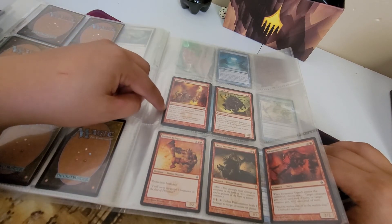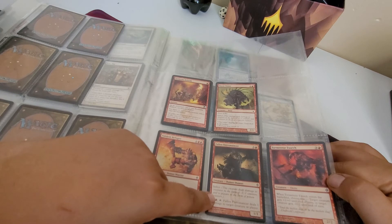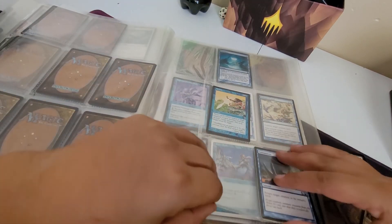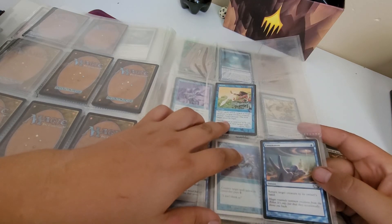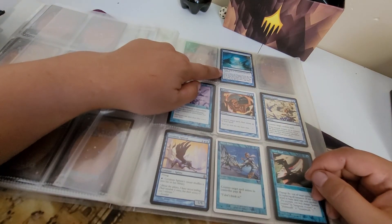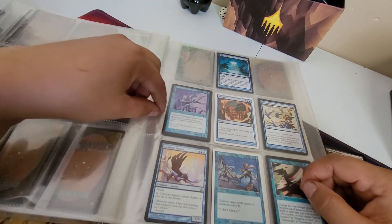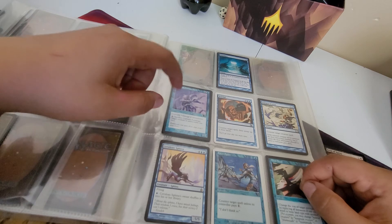You can sacrifice an artifact to get 3/1/1 goblin tokens - I like that, that's a good one. Hey, straight protection from red. Infect in red - and that didn't do anything. Unsummon Metal - you counter spell its target to another creature and put it onto another creature instead. Moon Lace - target spell or permanent becomes colorless. That's a neat one. This is a path that makes something unblockable, and you can stack it and make something else unblockable too. That's a good card.